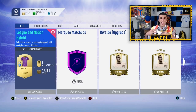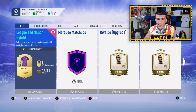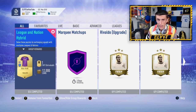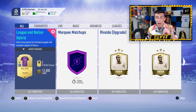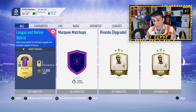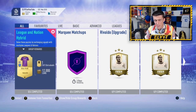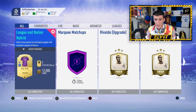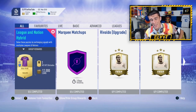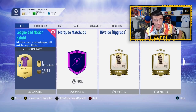So we complete all the different SBCs and make at least 60,000 coins from that, then we get another 26,000 coins from division rivals — and these are all coins we got for free without even understanding how the market works yet. We're already at around 85,000 coins. Be on the lookout for my next couple of videos where I tell you how to trade up from 50,000 coins to maybe 500K in the first week of FIFA. This was more of a basic video — we're gonna get a little bit more in depth in the future.